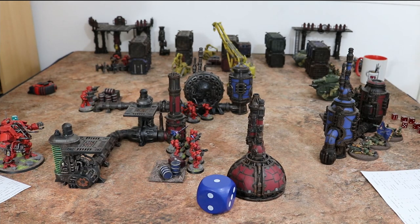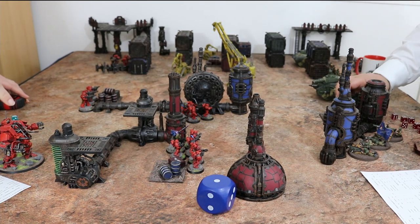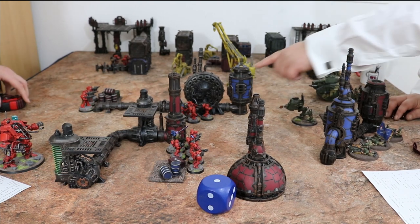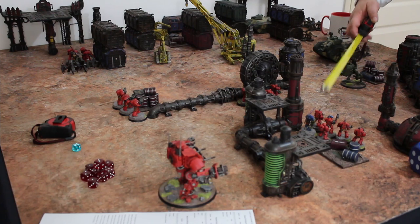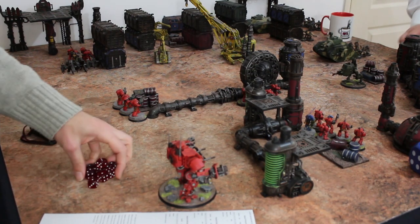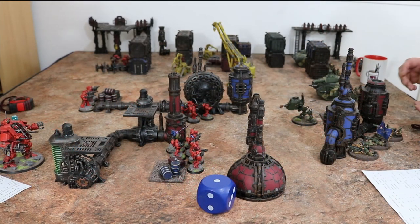Pre-measuring is allowed. I've got 12-inch range with this and they're 18 away — so I'm going to activate my walker and move across here. He's got a big old flamer but it doesn't have much AP. He also has a grenade launcher which is not very good either. This unit has a load of upgrades I could buy but I was short on points, so it hasn't got ammo for half its guns. I'm within 12 so I'm going to burn them — this is going to get 12 shots. I still have to make a quality roll; it's not auto-hitting. They make up for that by just giving the flamers a lot of shots.